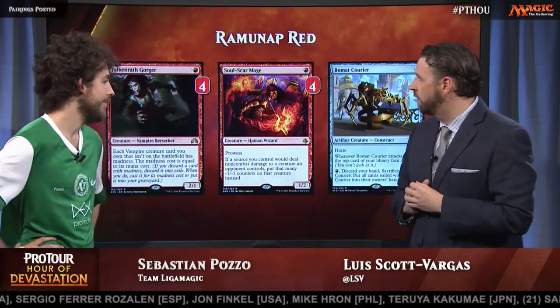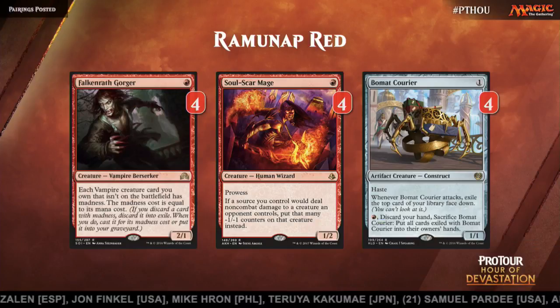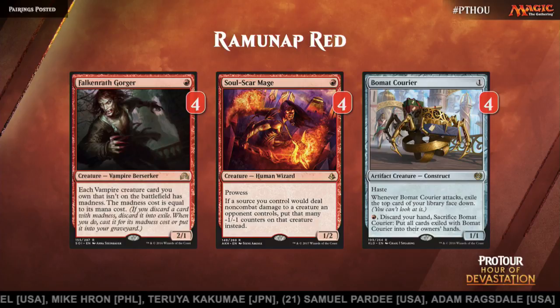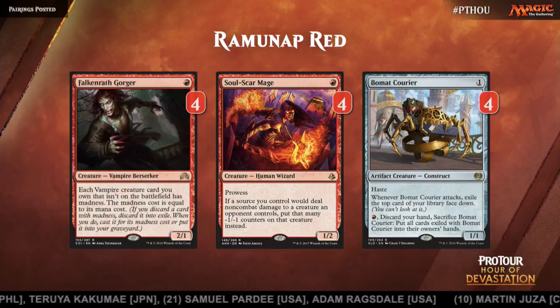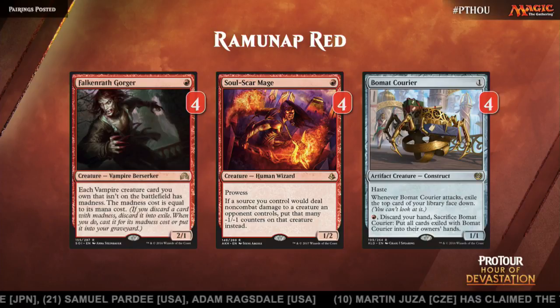That's what you've been piloting so far for a 7-0 start in Constructed? So far, so good. Let's start taking a look at what you've got going here, and we'll start with the one-drops. Four Falconwrath Gorger, four Soulscar Mage, four Beaumont Courier. What do these do for the deck? Well, this is the only two-power creature for one red mana in the format, so it's like, let's get him.